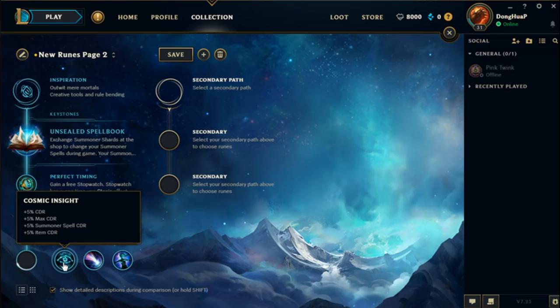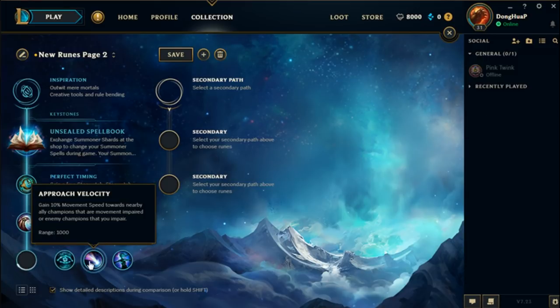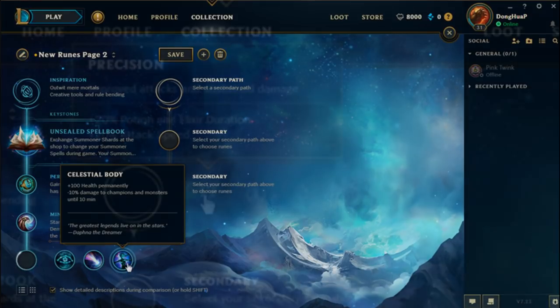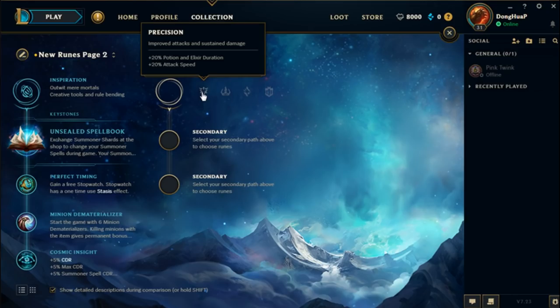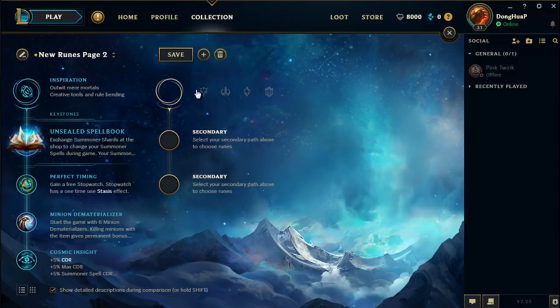For the final three: Cosmic Insight gives you 5% CDR across every single thing, exceeding the CDR cap. Approach Velocity gives you 10% movement speed toward allies that are CC'd or enemies that you have CC'd. Celestial Body gives you 100 HP permanently, but you deal 10% less damage to champions and monsters until 10 minutes. When you pick the Inspiration path, your pots and elixirs will be 20% more effective, and you will also gain the same — but slightly better — stat buff of the secondary path you pick, meaning you get to double dip on that stat boost.